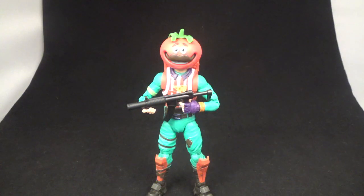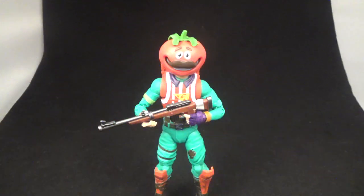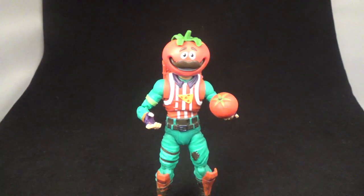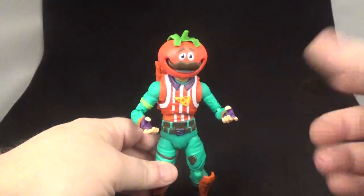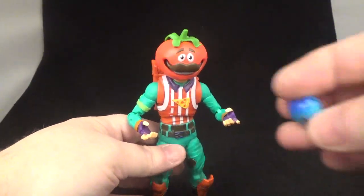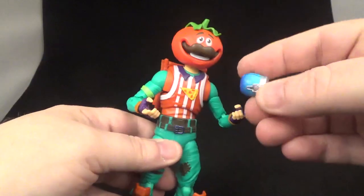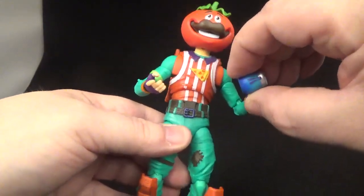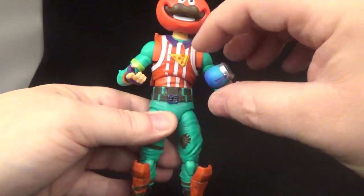Here he is holding one of the machine guns. Like I said, he doesn't hold the weapons well — that's a bit of a downfall for me on this one. And there he is holding the tomato, but it's not really well placed — you can knock it off real easy. Same thing with the potion: you take the slit, try to force it into those fingers, and I guess you can hold it like that if you want to.